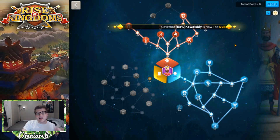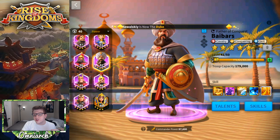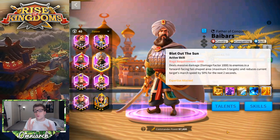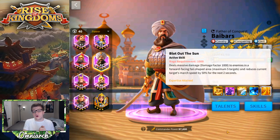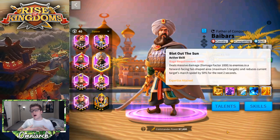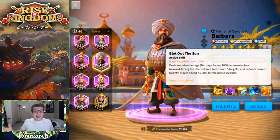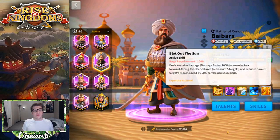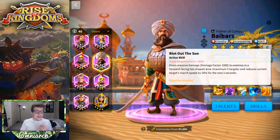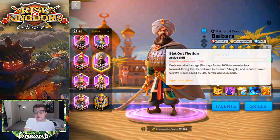The secondary I would pair with Pelagius is Bybars, another cavalry epic commander. Bybars' primary skill deals a very large amount of skill damage in a forward-facing fan-shaped AoE — hitting up to five targets for a damage factor of 1,000 at expertise and reducing their march speed by 50% for two seconds. Compare that to Pelagius' primary, which deals 900 damage to a single target and restores 100 rage — Bybars deals 1,000 damage to up to five targets, which is in many ways an even more powerful skill.